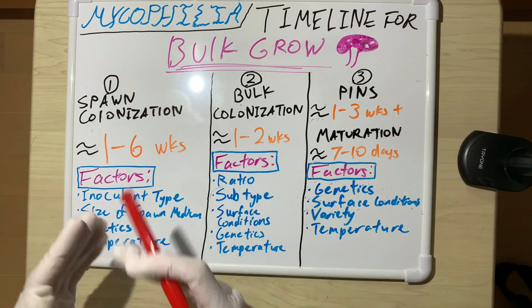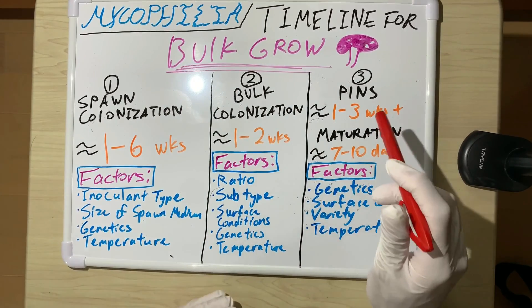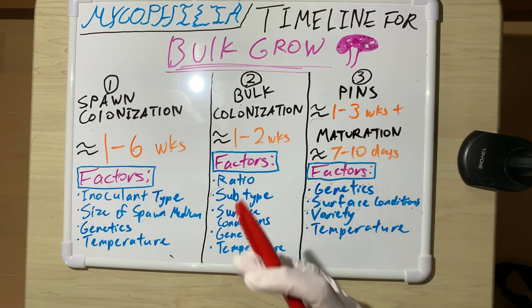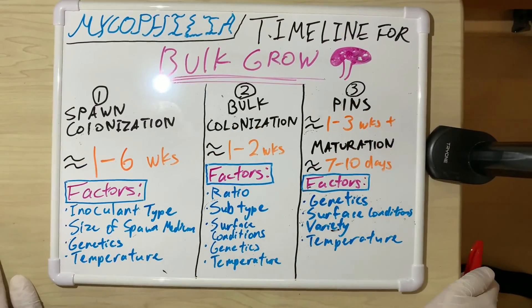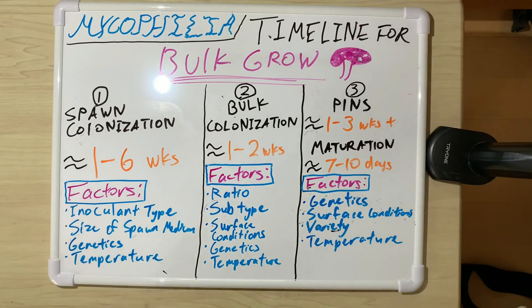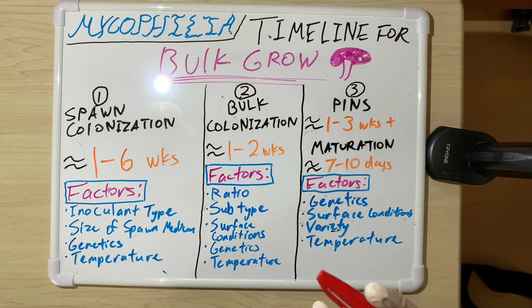For temperature, 70 to 80 degrees Fahrenheit is ideal for both colonization and fruiting stages. For pins: assuming full colonization, expect one to three weeks until your first pins appear. This is also where you'll really see how different genetics are — especially if you're doing multiple grows from multispore. Once you have pins, maturation to harvest-ready mushrooms takes around seven to ten days, though it can be less or more depending on genetics, which really shows its effects at this stage.